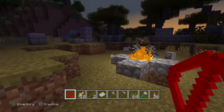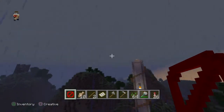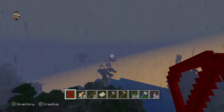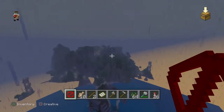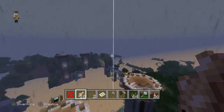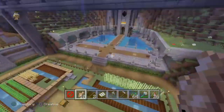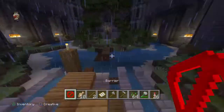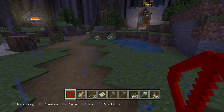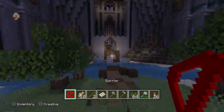This needs to be the non-updated version. If you're a player who used the tutorial a lot and played it every single time a new one came out, you might have this world. It just seems normal, but this is a very special tutorial. If you were on this world before the update happened, you can get this barrier block.